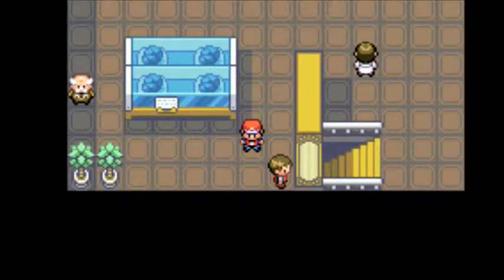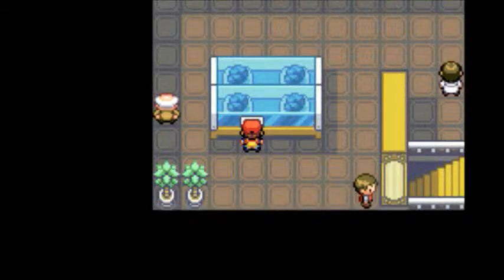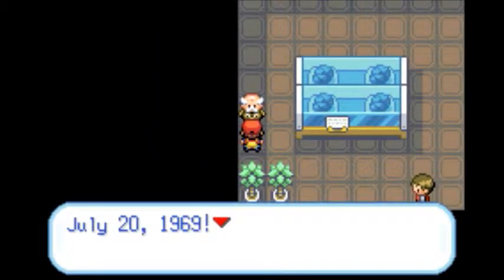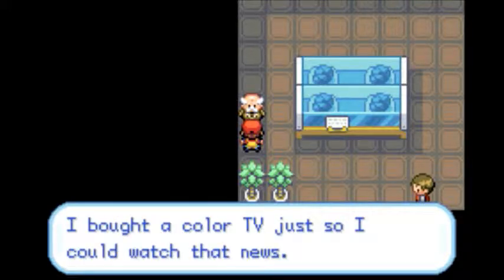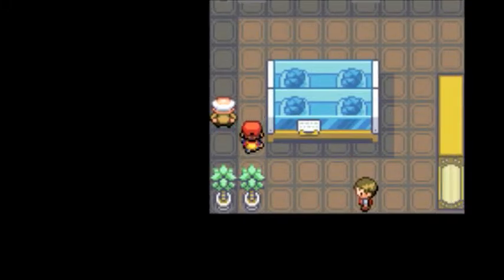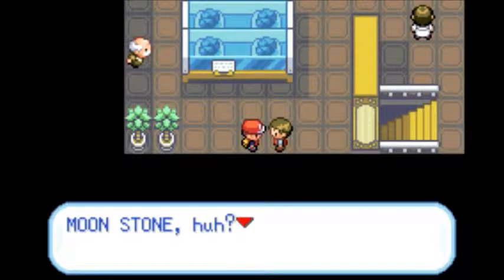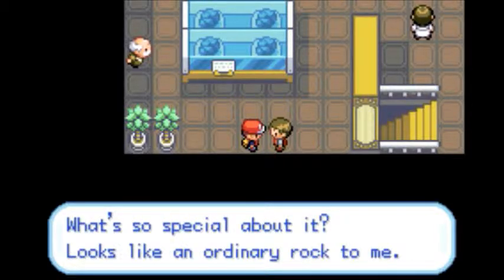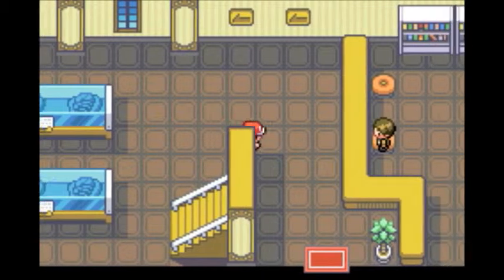The space exhibit has one model of a space shuttle and a meteorite that fell on the moon, thought to be a Moonstone. An NPC notes that July 20th, 1969 was when humankind first set foot on the moon, and they bought a color TV just to watch that news. It's ironic that the moon landing was actually broadcast in black and white, not in color. Moonstone can make certain Pokemon evolve — maybe we'll get to see it used later on.